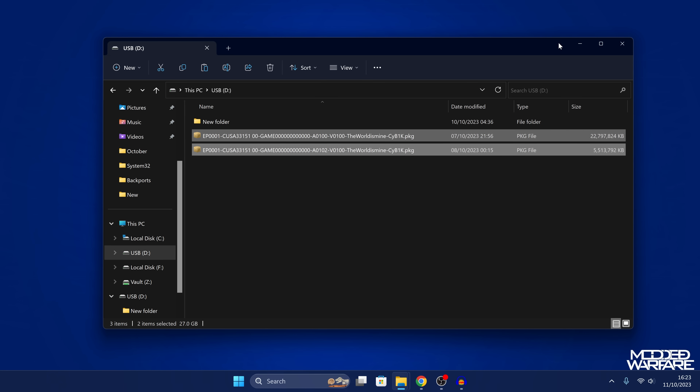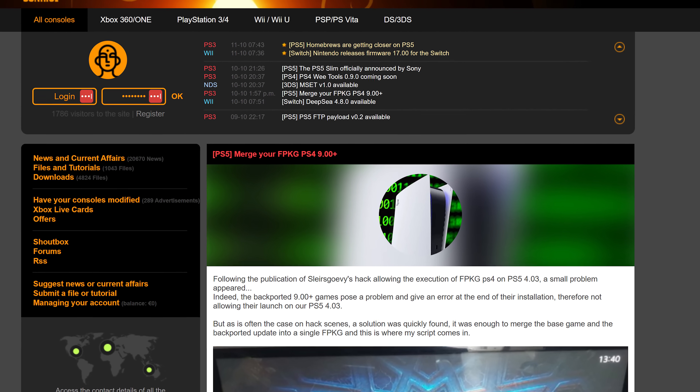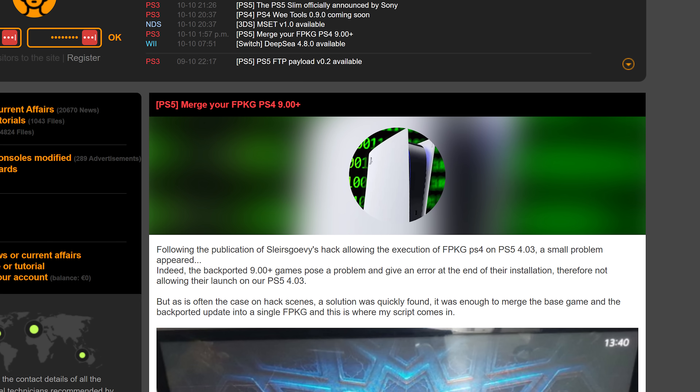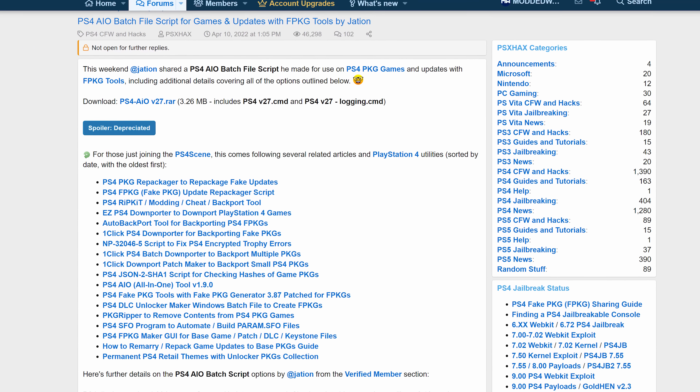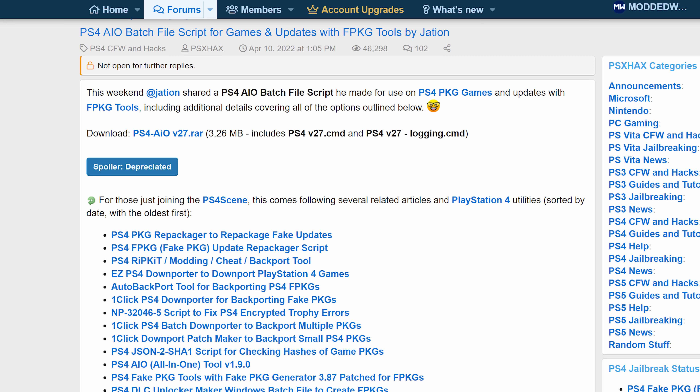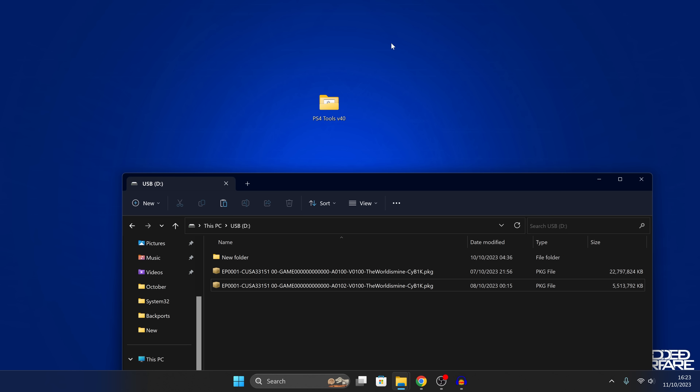There are actually a bunch of different tools that can allow you to do this. One is Marcus95's new package merging tool for fake packages, released just yesterday. Another option is the PS4 AIO tool — not my PS4 AIO tool, my multi mod tool for PS4, but a different tool also called PS4 AIO by Jason. The one I would highly recommend though is one called PS4 Tools v40, which is basically the successor to Jason's PS4 AIO tool and is generally the easiest tool to use.